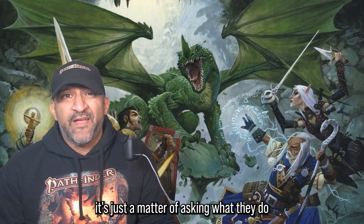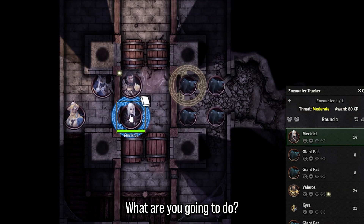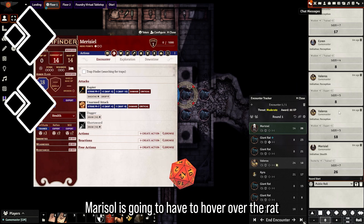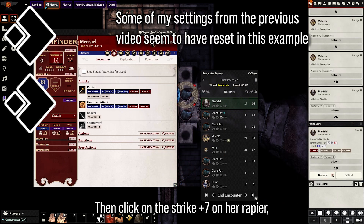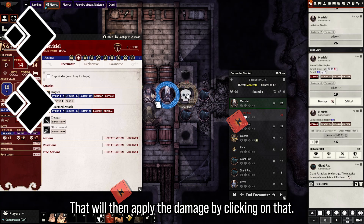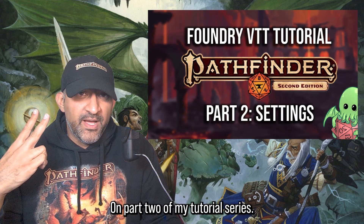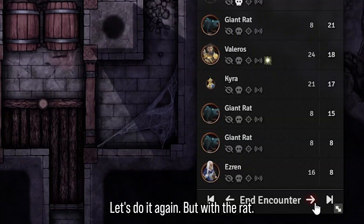If it's a player character's turn, it's a matter of asking what they do and keeping track of their actions. Marisol uses her first action to Step, her second action to attack the rat. She hovers over the rat and presses T to target it, then clicks the Strike +7 on her rapier, and clicks the damage button to apply damage. A lot of this is easier due to the automation set up with Tool Belt from part two of the tutorial series. Third action: move back.